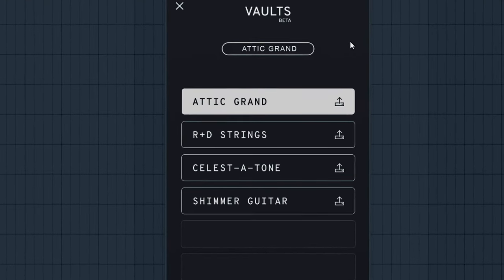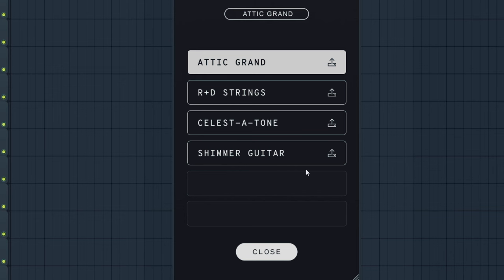And there's only four sounds: Added Grand, R&D Strings, Celeste Tone, and Shimmer Guitar. Shimmer Guitar was the latest sound — they just added it like a month back or something. As you can see, there are still two more slots here to be filled, so I'm expecting a new sound pretty soon and a lot more after that. I think that'll be the end of the beta, and then when they launch the full version, maybe we'll get even more sounds, which would be amazing.